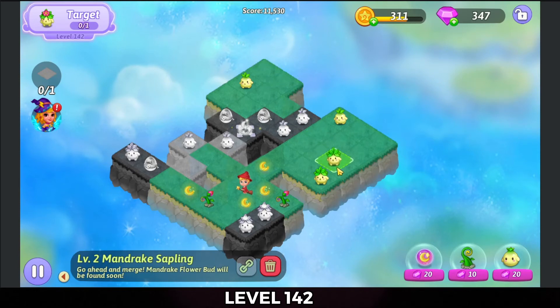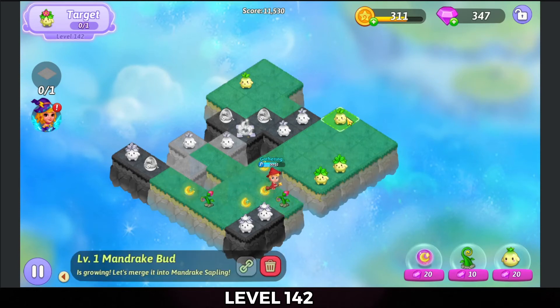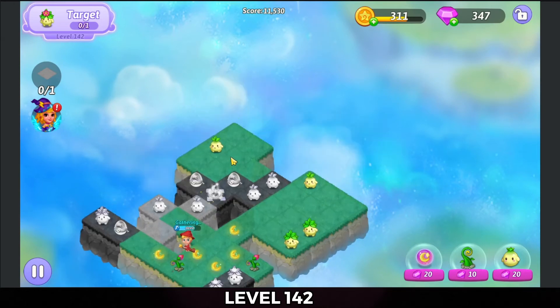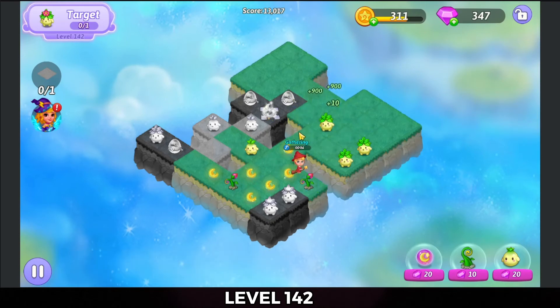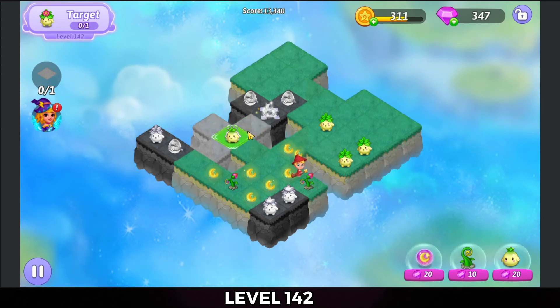Got some bonus pieces — you might not necessarily get those, so I'm gonna set them off to the side as if I hadn't. Now we're gonna do a three-merge here on the right, and a three-merge down below for the mandrake buds. Hit that heal extender.